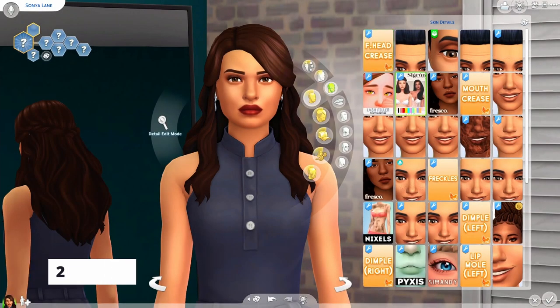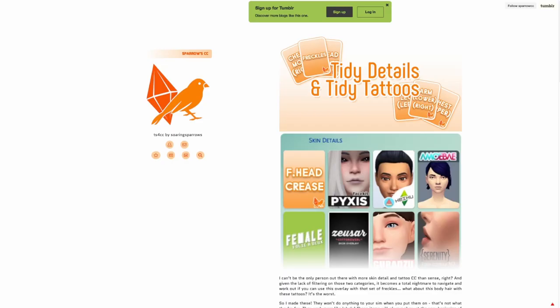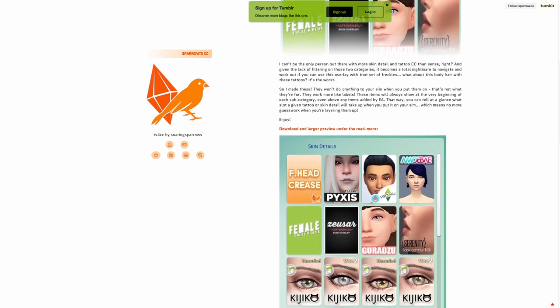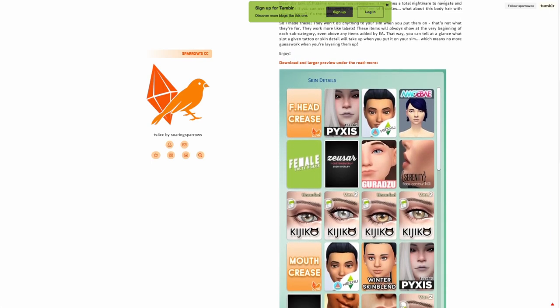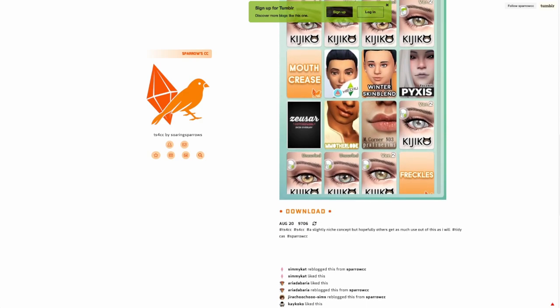Another great quality of life mod is the Tidy Details mod by Soaring Sparrows. This mod creates little categories for sorting items within each main category, which is very useful to avoid layering CC — like accidentally putting two skins on, which makes things look weird and clippy. It also makes it much quicker to find stuff because everything is subcategorized and breaks up the list a bit.